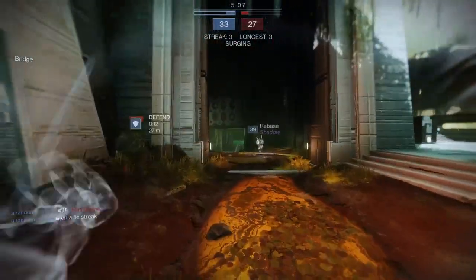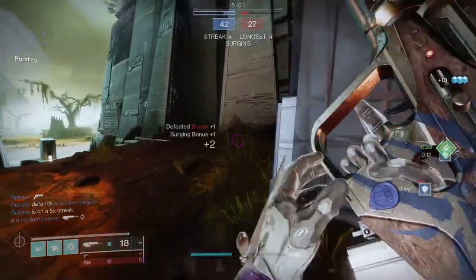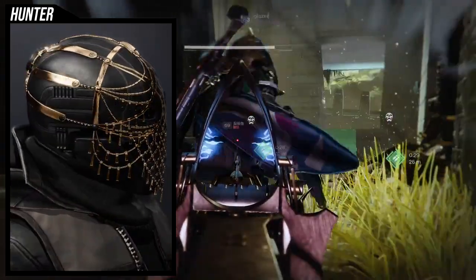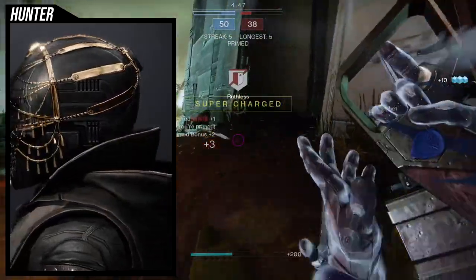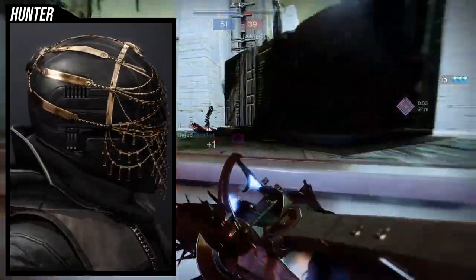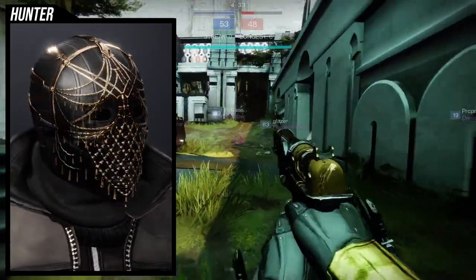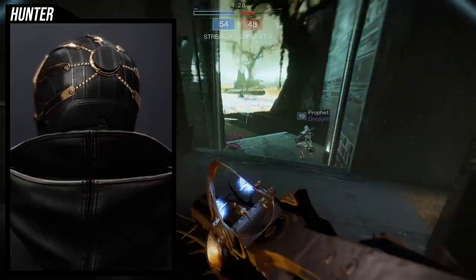Don't think I don't like the Assassin's Cowl ornament — I think it's actually really cool too, I just personally think the other one is a lot better. We're going to look at the ornament, how it shaders, and then do an example set. I think the Assassin's Cowl ornament looks amazing — one of the best hunter helmets. Blight Ranger looks cool but it's not viable, whereas Assassin's Cowl is actually viable. This is easily one of the best ornaments in the game for hunters.